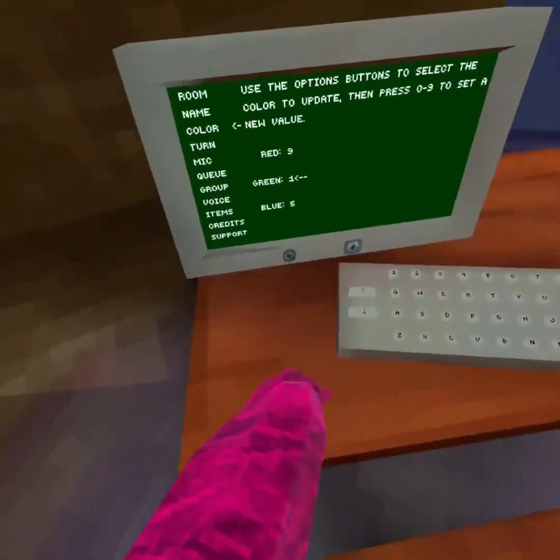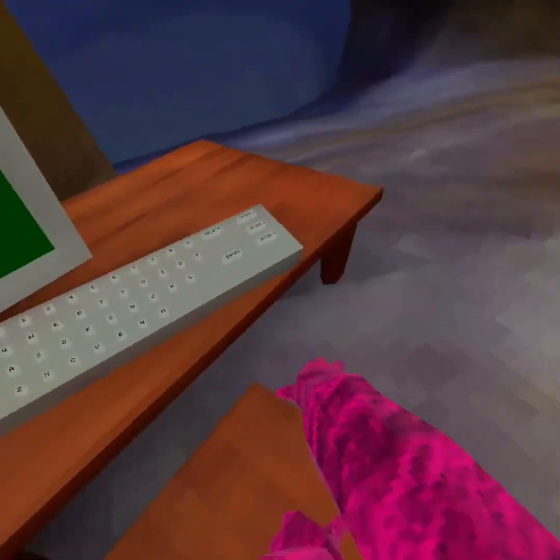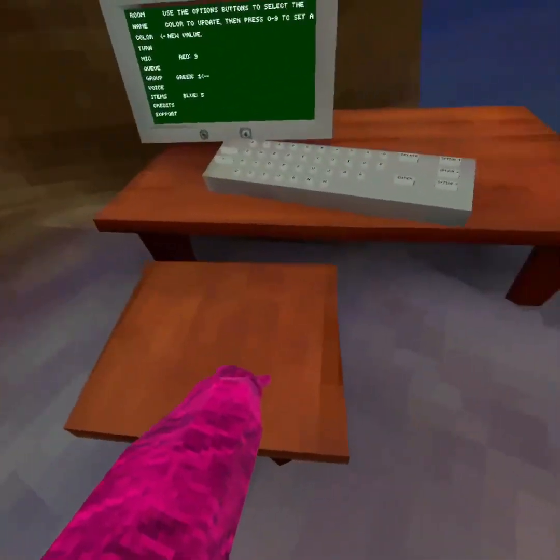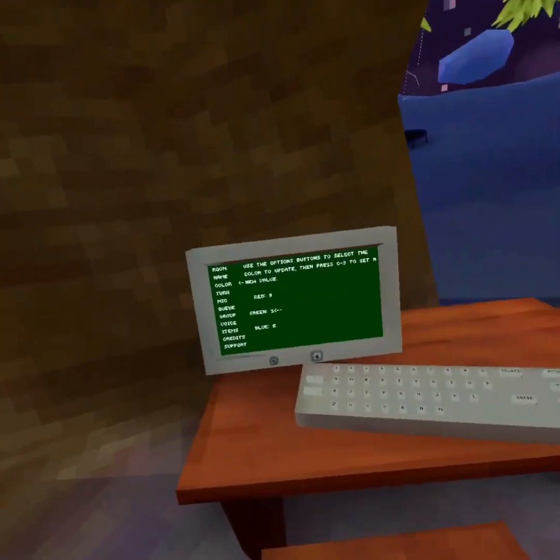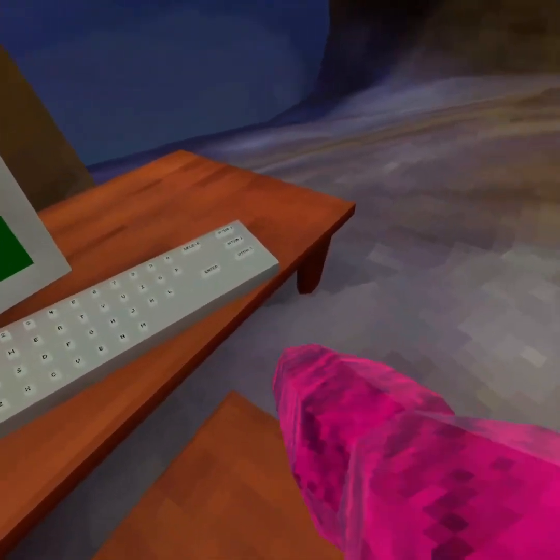The next color code we have is a pink — 9-1-5. This color code was pretty hard to come up with, but yeah, it's a good color code.